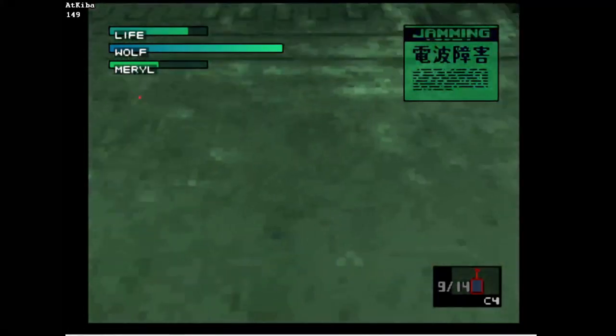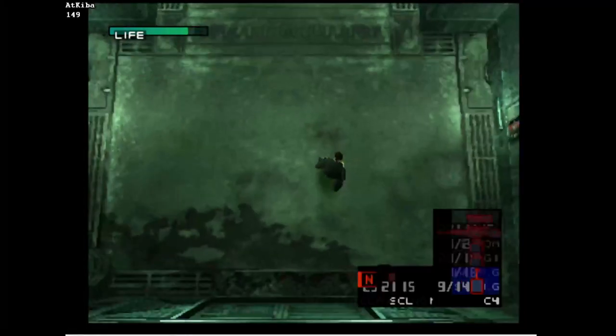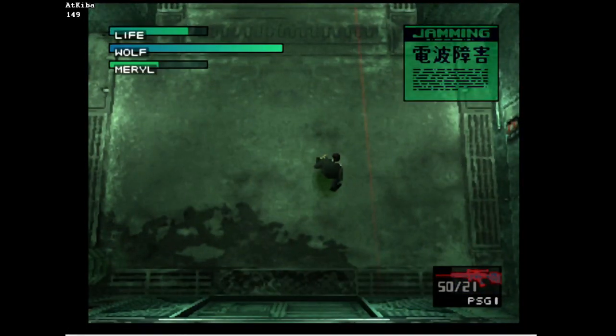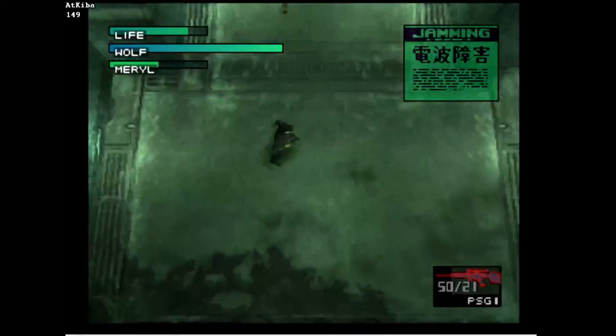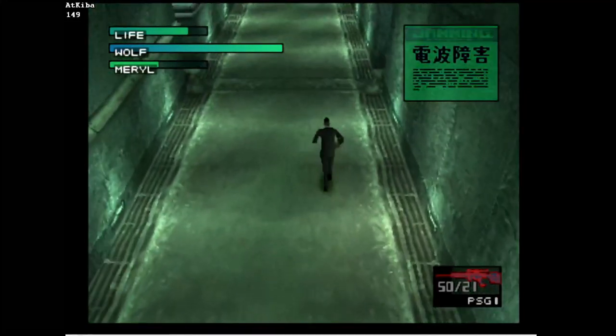My last approach was using the weapon glitch. It took me a lot of attempts, but after a while I managed to equip the rifle and walk at the same time. As I mentioned before, the game won't shoot you if you have the rifle equipped.